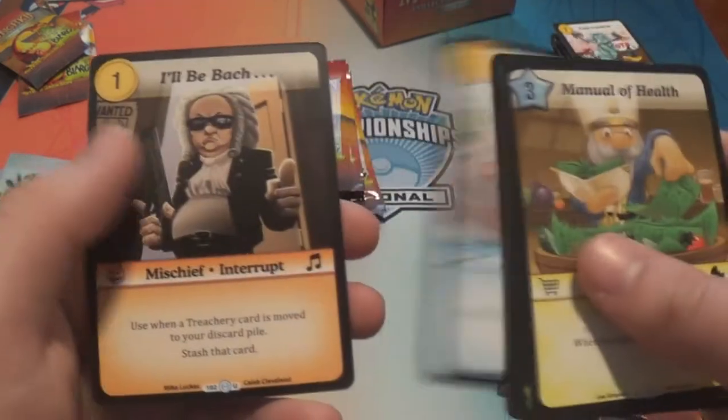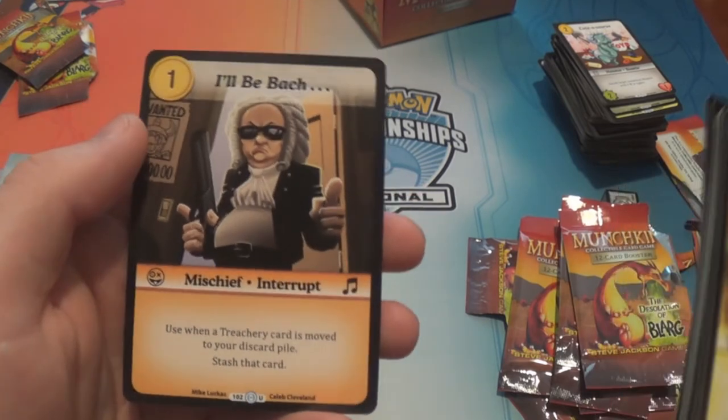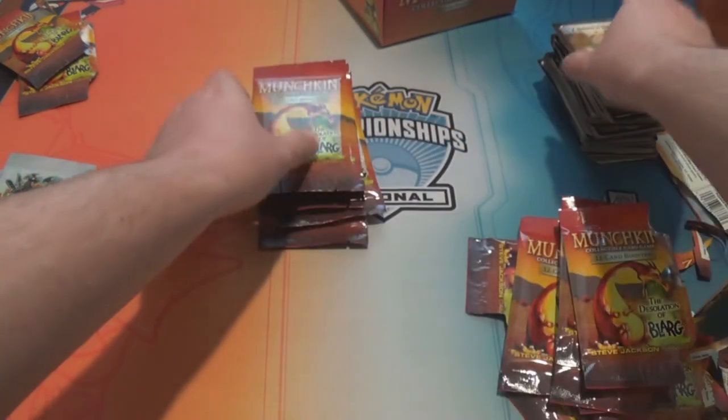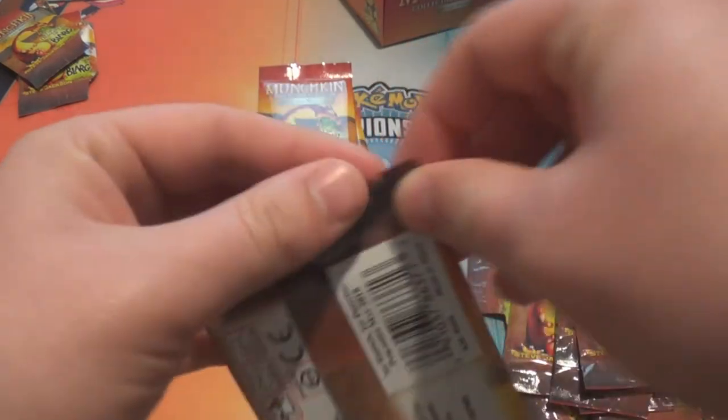Shrimpium. I'll Be Back — oh dear. That might be my favorite card in the set, it's hilarious. New life goal is to get Schwarzenegger to sign one of those.